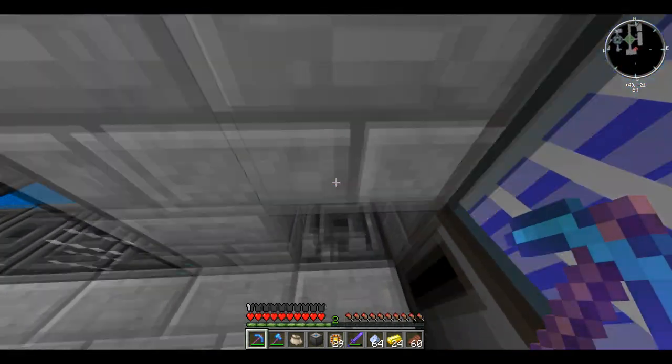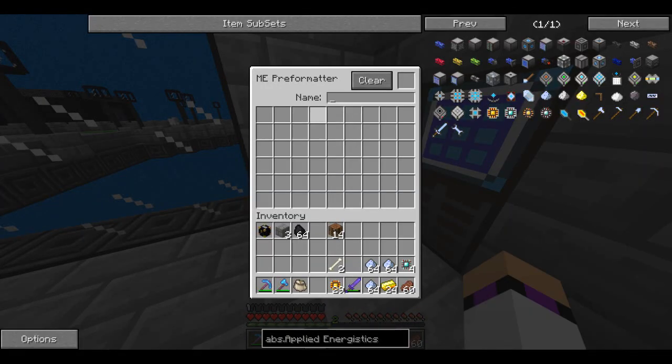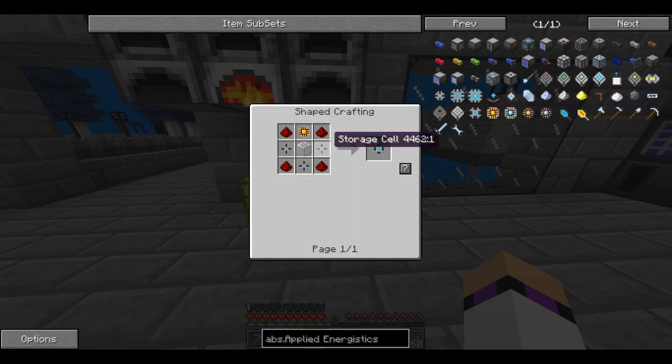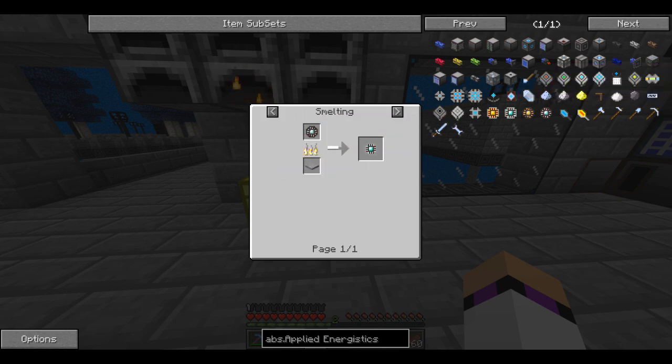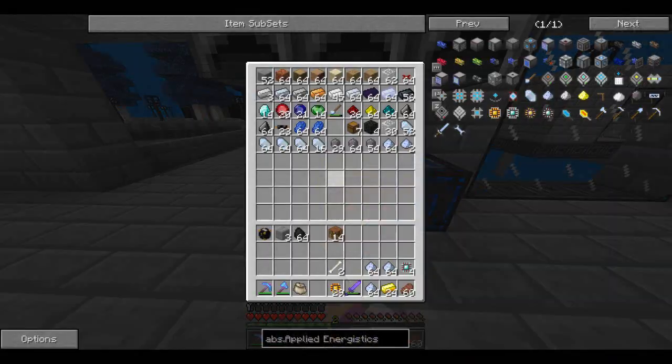First episode looking at Applied Energistics — we've got ourselves a preformatter. As you can see I can actually format chests and stuff like that. What I might do is make some storage housings. Storage cells are made with processors. Storage segments are made with processors, and storage cells are made like that. I just want to make a 16k storage, which is a storage block — which is an advanced processor, so that's slightly more expensive. We'll get to it — it's all a work in progress.